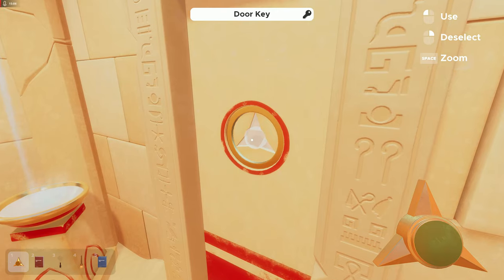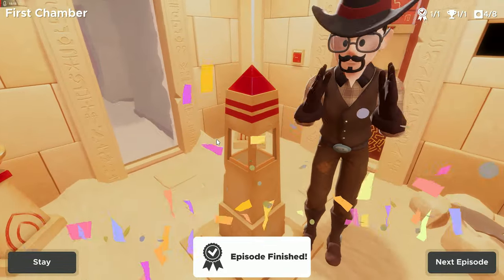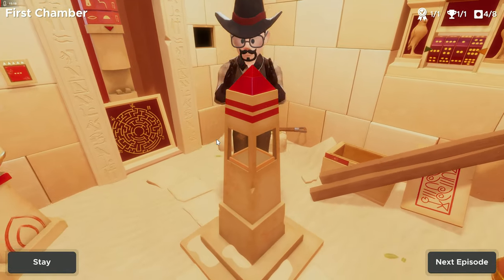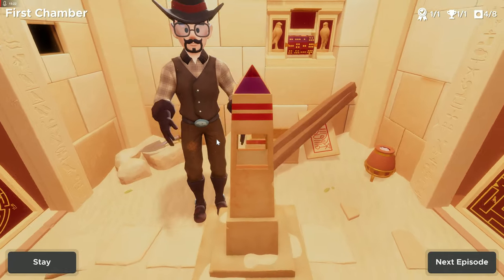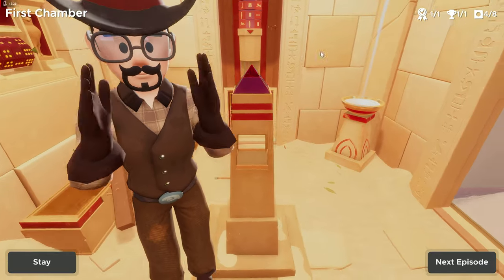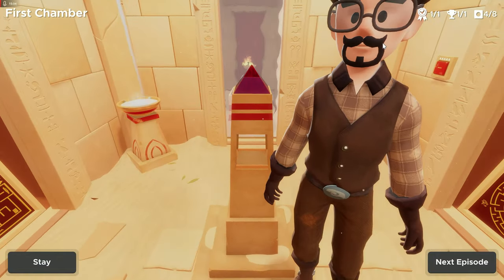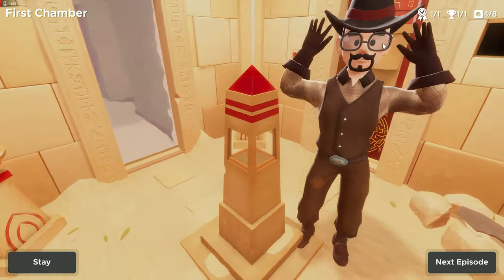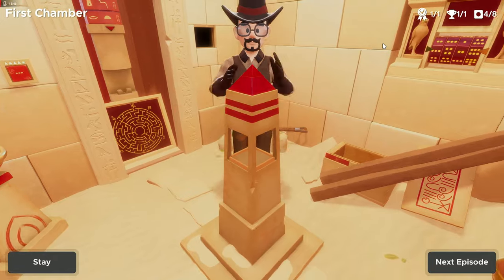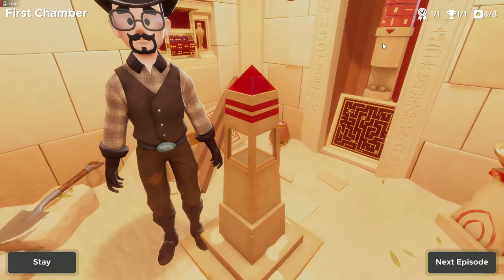That goes there — that's the exit! That was surprisingly easy. We made it in time and got four out of eight collectibles. I'll go back in my own time to figure the rest out. If you guys like this episode of Escape from Egypt — First Chamber, let me know. Hit that like button, hit subscribe if I've earned it, and as always be safe, be cool, and have fun. Catch you in the next one!